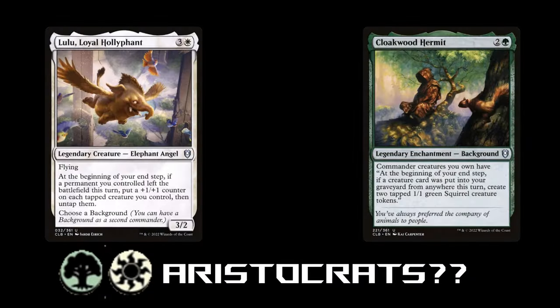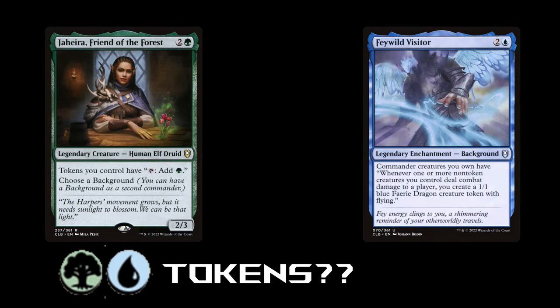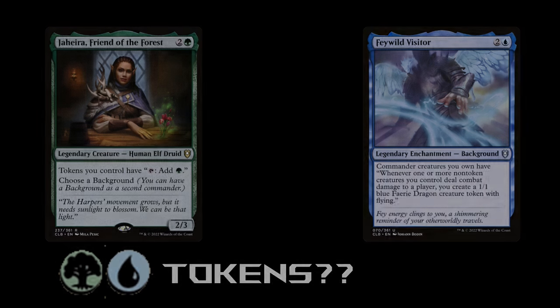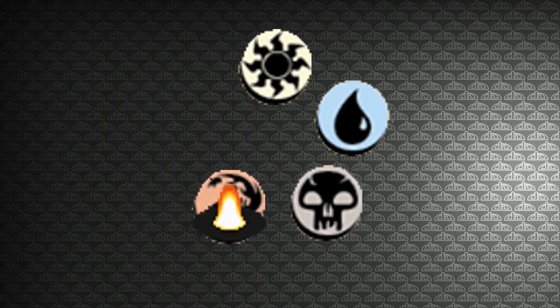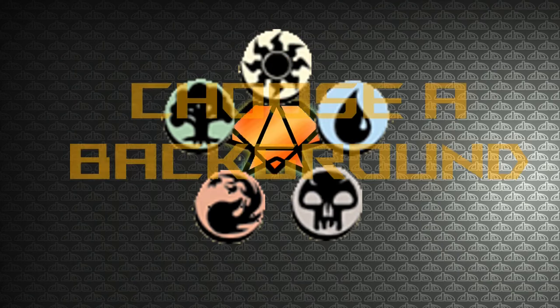Of all the ways to have two commanders in the command zone, Choose a Background is the most unique — you can choose a non-creature card as a commander. They often represent unique commander decks or more affordable alternate takes on more exclusive strategies, but these enchantments don't actually do anything unless your commander is in play, which changes how you evaluate your choice of partners.